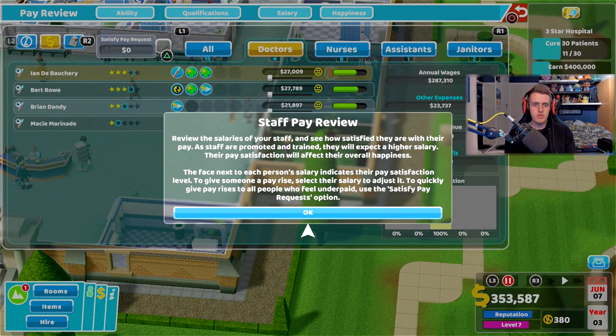Pay Review — let's review the salaries. The face next to each person's salary indicates their satisfaction. To give someone a pay rise, select their salary to adjust it. A quick pay rise for all — let's do it.